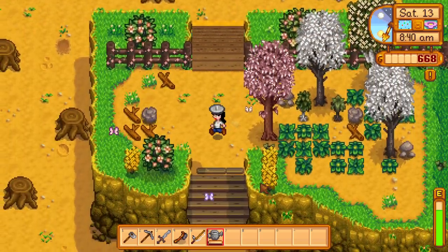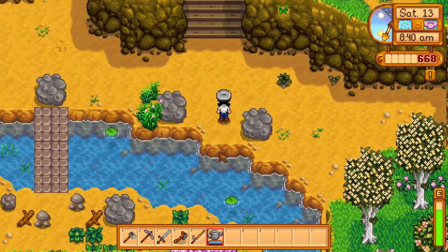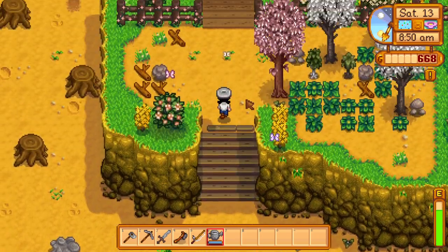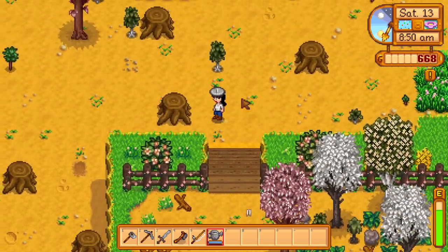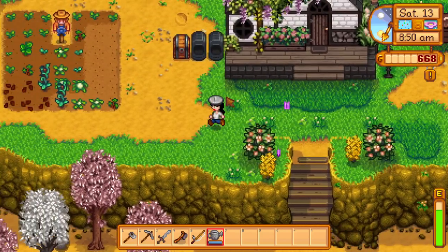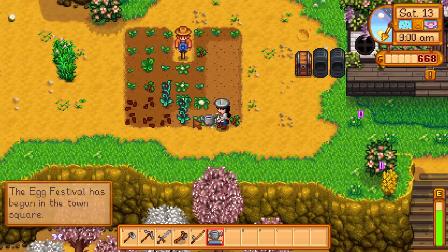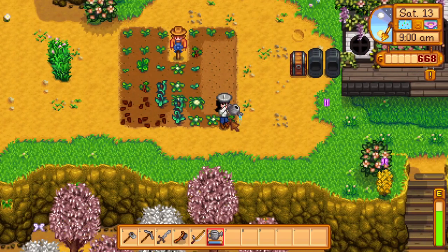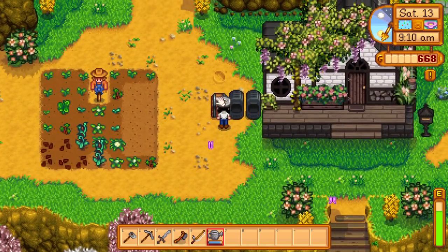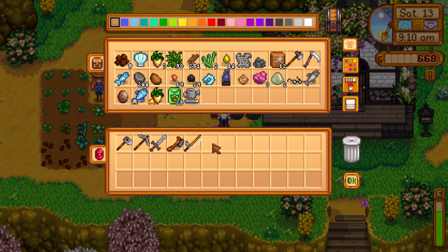I need to build a well or get sprinklers. I'll probably wait and get sprinklers instead — it takes up less space and costs less money, it just takes a while. The Egg Festival is today. Taking the long way to pick up any flowers for people.